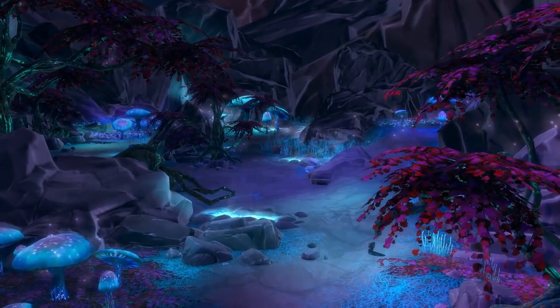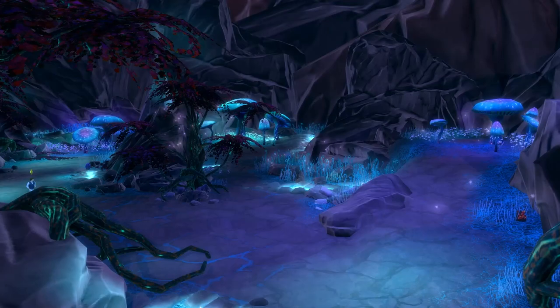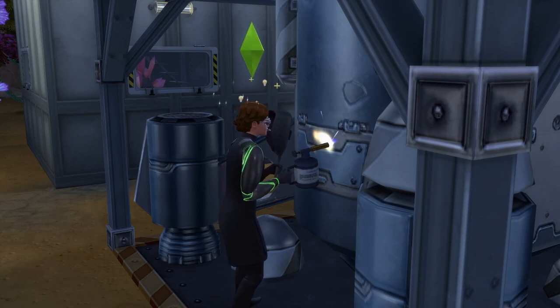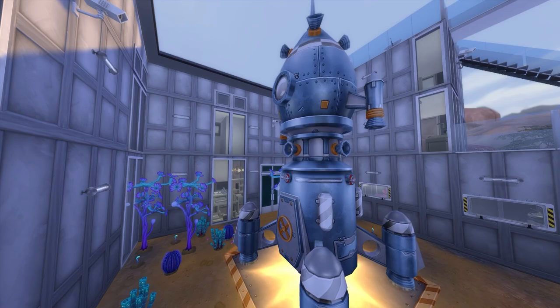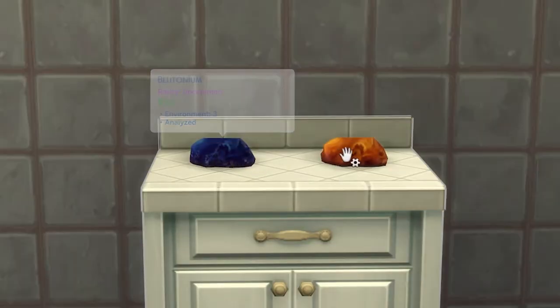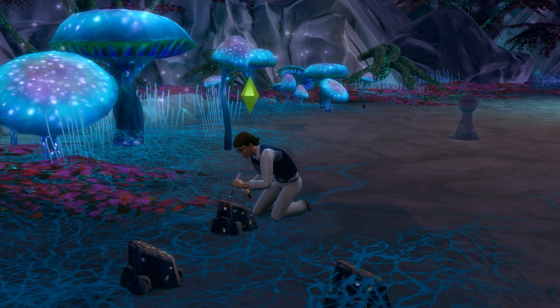Another perk from the Get to Work expansion pack is that you can access the secret alien homeworld of Sixam. The easiest way to travel there is to buy and build a rocket ship, get to level 10 of the rocket science skill, and install the wormhole generator on your rocket. Sixam is also the only place where your sims can find the plutonium and solarium metals, which are added in with the Get to Work expansion pack.